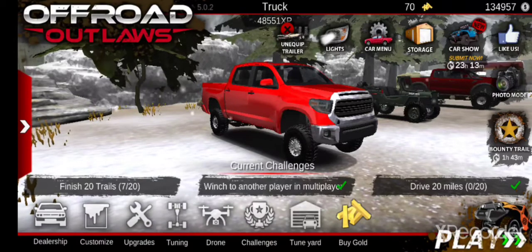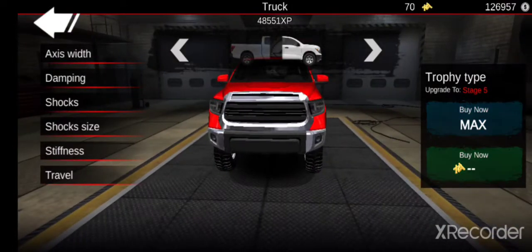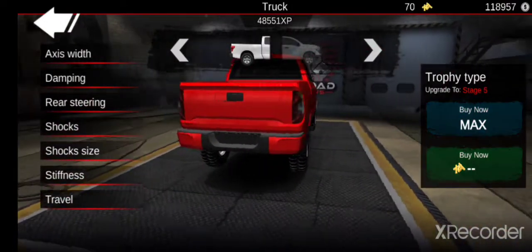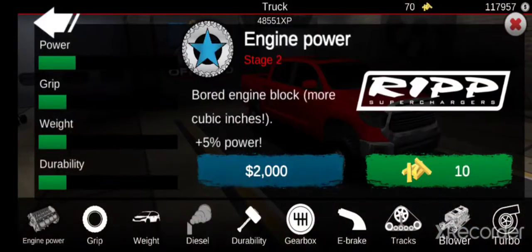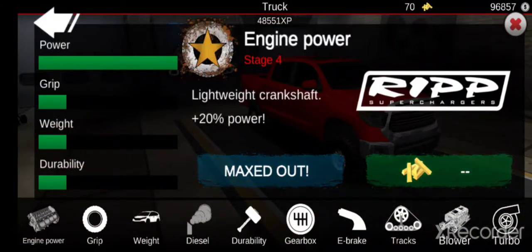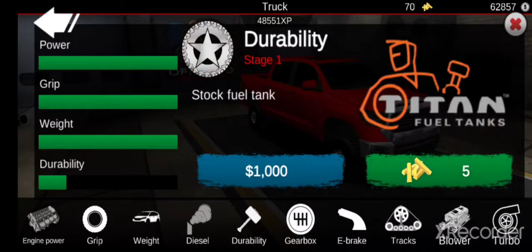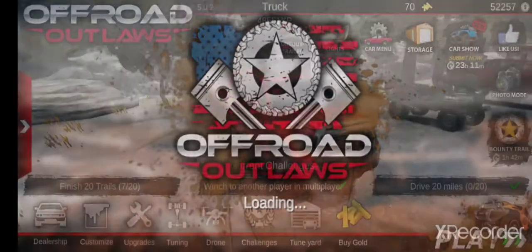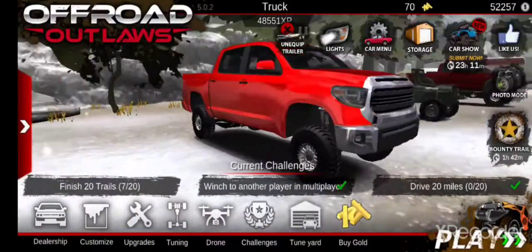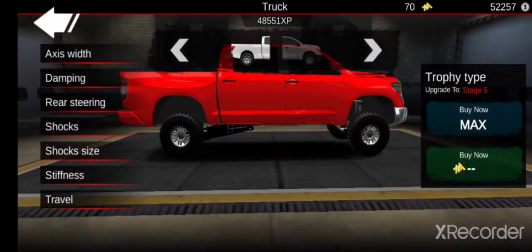So I guess we'll just start with tuning. Let's max everything out. Actually, let's do this first — let's go to engine. Let's just max this out and see where I'm at on money by the time I max everything out. Probably going to be broke. Didn't want diesel, but we're going to do it anyways. Okay, so everything's maxed now.